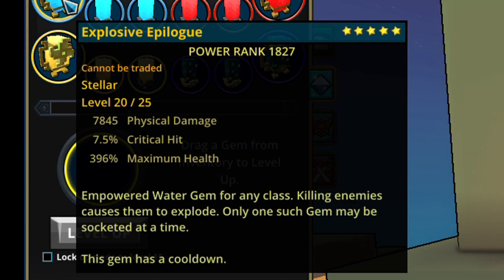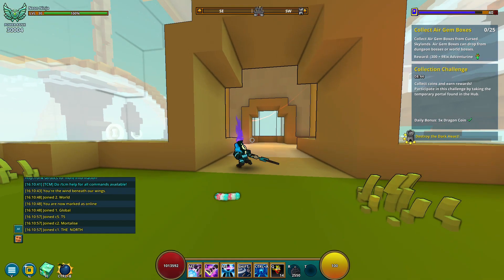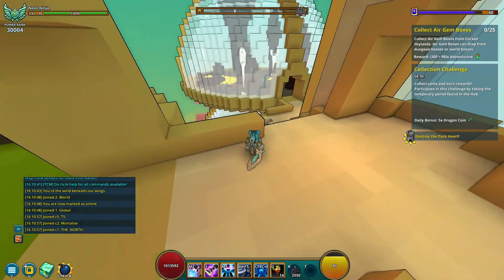The next gem I'm recommending is the Explosive Epilogue. This gem's ability is: killing an enemy causes them to explode. This is a really good gem because when you kill an enemy, they'll explode, and it creates a chain reaction dealing so much damage to other enemies in the surrounding area. I really do recommend those three gems for your grinding or farming.